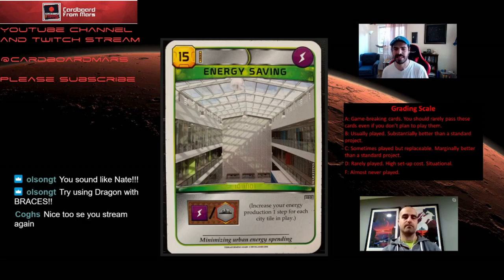Okay, next one — Energy Saving. 15 credits, it has a power tag, and what this does is it increases your energy production one step for each city tile in play. What are your thoughts? This feels like one of those really situational cards. When you were describing it I was thinking of the scenarios where you'd want this — basically you'd play this mid to late game when you need a lot of power. I'm struggling to think of a lot of scenarios where you'd need two, three, four, five power late game — maybe if you're trying to lay down a bunch of cities.